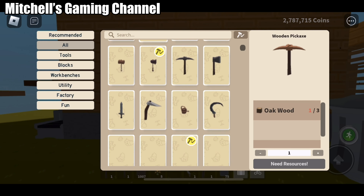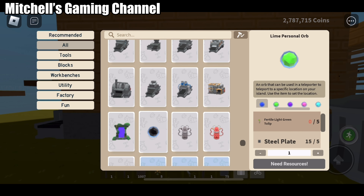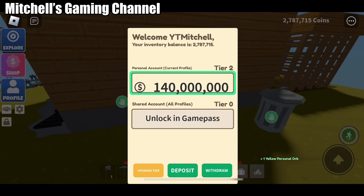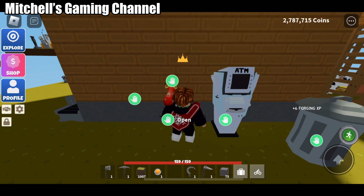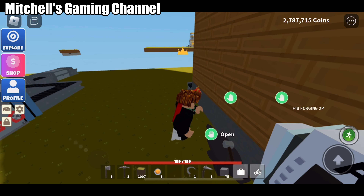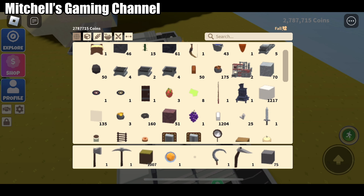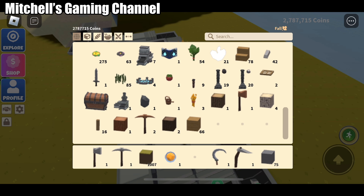Hi guys, how are you doing? Today I'm gonna show you many things that I've made. The first thing I updated on my island was I added a trash can, a diamond ATM, and an anvil here so I don't have to go all the way up there. I now have many arms and many steel ingots.